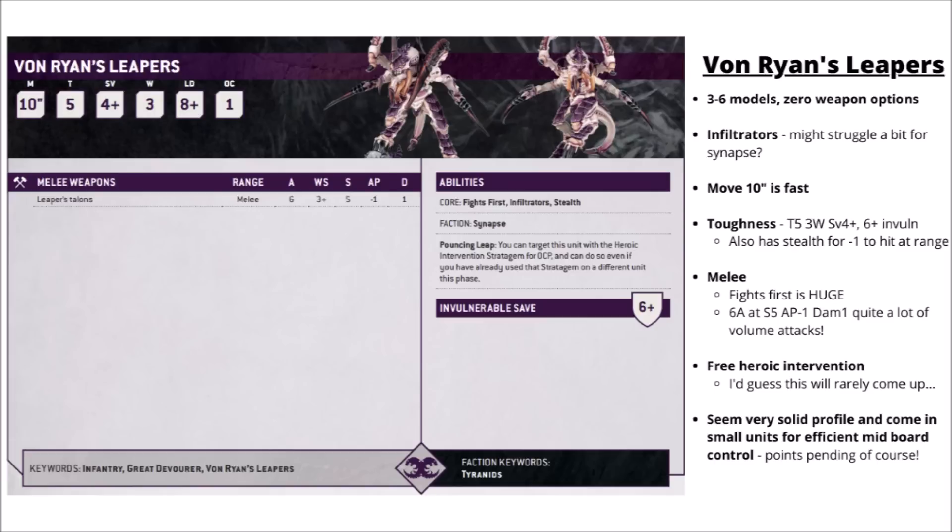Next up, we've got the mini Lictors that are the Von Rheins Leapers — basically a flavour of pack-hunting Lictor with 3 to 6 models in the brood. They don't have any weapon upgrades, but come with quite a lot of cool stock abilities. The Leapers are Infiltrators, the one where they get to set up in the mid-board, so they'll often want to start the game on one of the midfield objectives, holding it against the enemy and threatening a big counter-charge against infantry. That movement of 10 inches really is pretty impressive for a forward deployment unit. Toughness-wise, they seem alright — Toughness 5, a 4-plus save, and 3 wounds. They also have a 6-plus invulnerable save and a minus 1 to hit from Stealth, making them just a little bit better against ranged damage and high AP weapons. In combat they strike with 6 attacks each at weapon skill 3-plus, Strength 5, AP 1, and Damage 1 — good against medium and light infantry, but not very good against heavies.